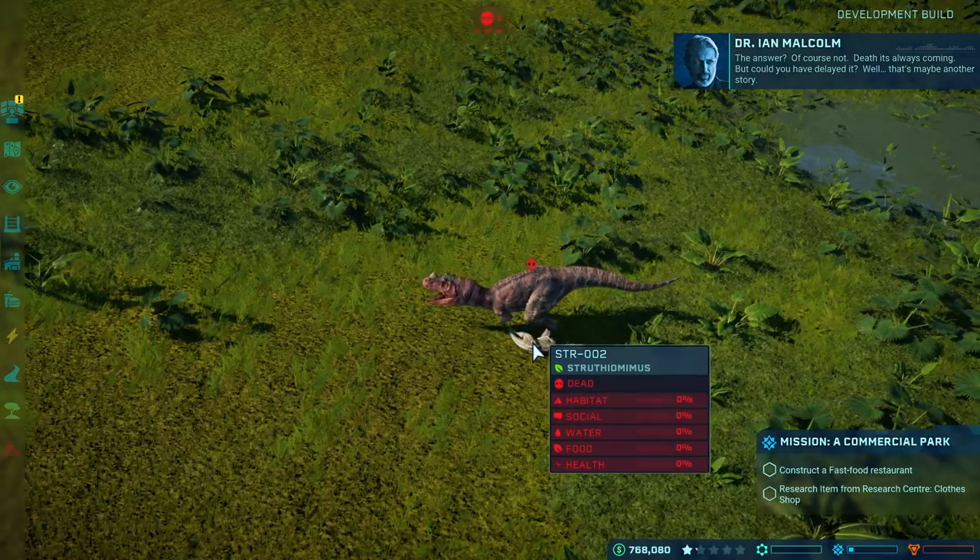Ranger teams are very important. You need them for pretty much everything in the park — they fix things, they restock, they look after your dinosaurs.